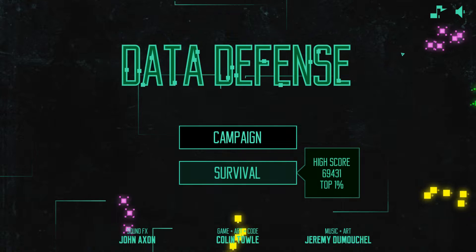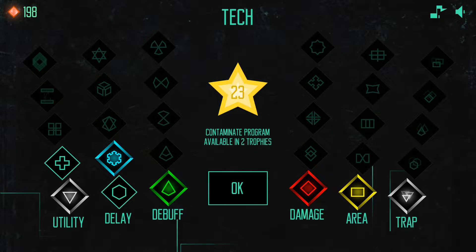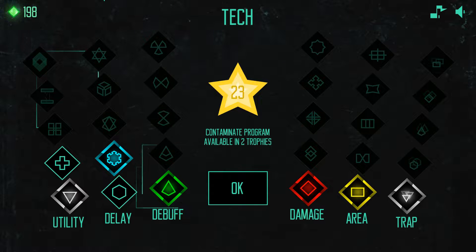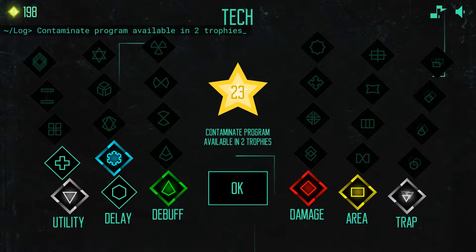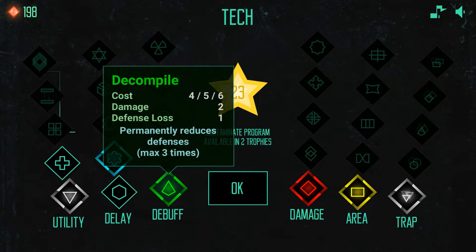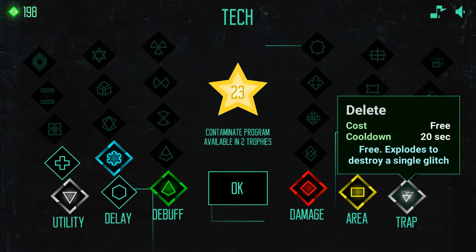There is also a survival mode and it's a lot of fun. Right now there's only one map. In survival mode you're going to earn memory leaks - these will drop throughout the maps and you're going to want to pick those up. It's entirely different currency in the top left. You do purchase new abilities with this currency, however you have to unlock them first. You've got six different types of defenses: utility defenses, delay defenses which are crowd control and slows, debuffs, single target damage, area of effect defenses, and traps.